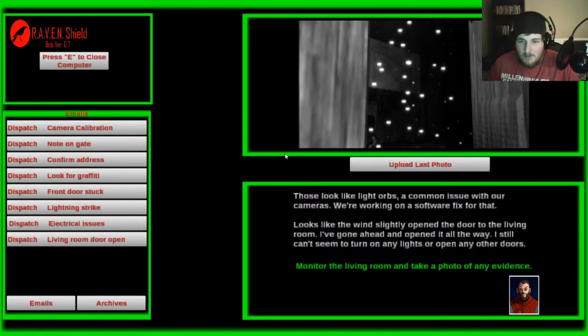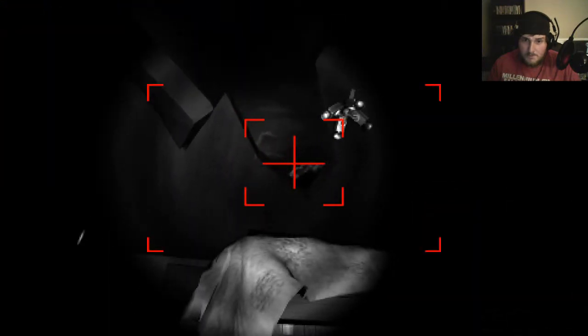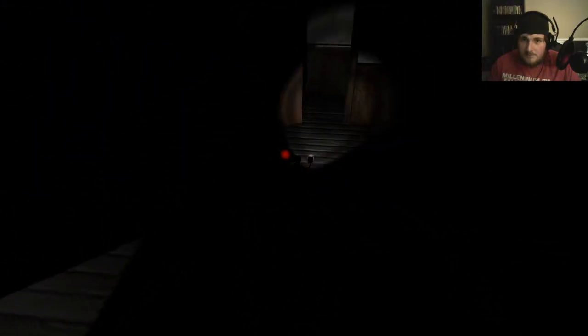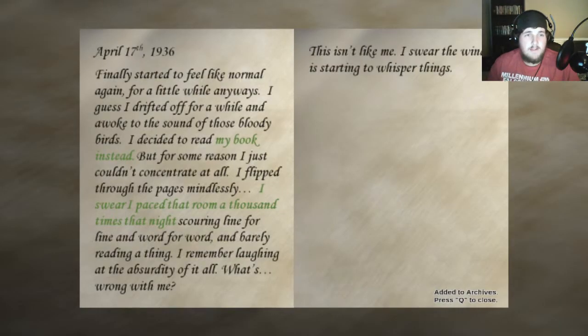It looks like the wind slightly opened the door to the living room — I've gone ahead and opened it all the way. Still, I can't seem to turn on any lights or open any other doors. Monitor the living room. It's a giant hole in the wall — ceiling, wall, both. Look at those light effects. There's another door. There's a note — let's see what this one says.